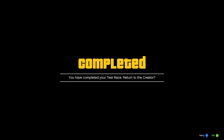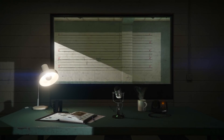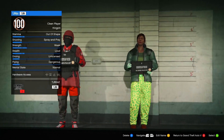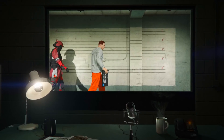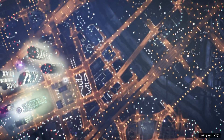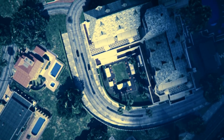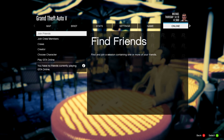You should get an alert — accept it. Then quickly open your pause menu, go to Online, and go down to choose character. In this menu, delete your female character. Then press B on Xbox or Circle on PlayStation to return to story mode. In story mode, start up a new online invite-only session.